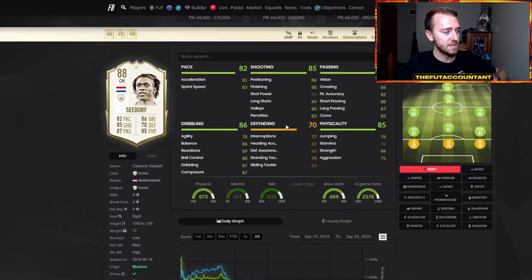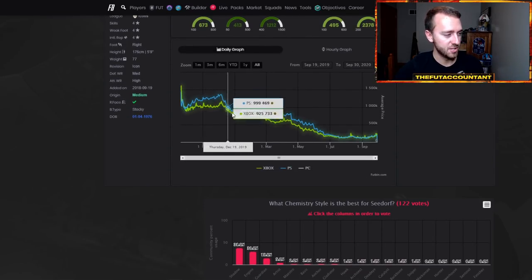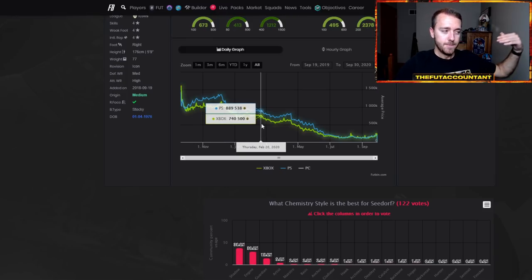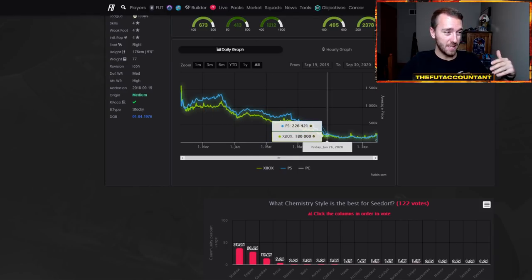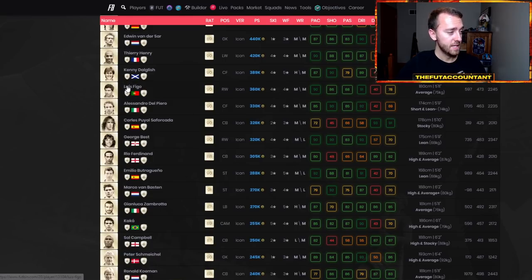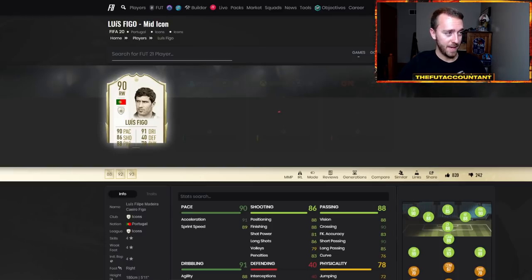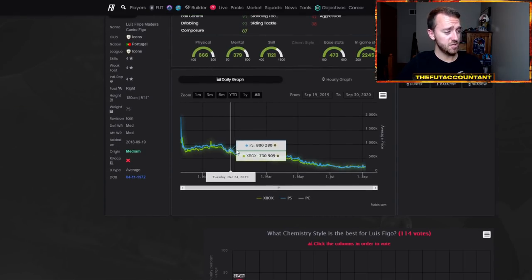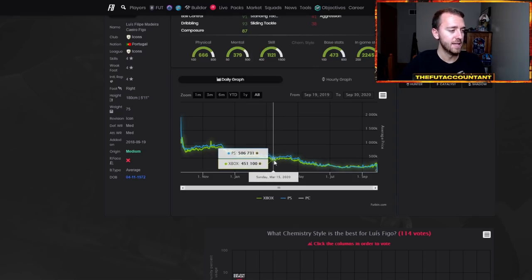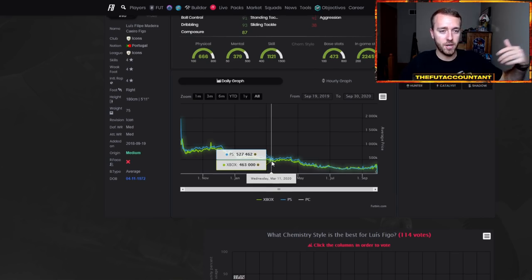Now, Mid Icons — I want to talk about this a little bit. Mid Seedorf from last year: even though you might think that Mid Icons going out of packs could cause them to rise because they get rare, in reality what it looks like is a lot of these cards don't really rise after they go out of packs — they just become rare and fluctuate a little bit more. Look at this Figo card: goes out of packs, stays about the same at 645K, still dropping around 30-40K, but he probably just fluctuates a lot better on the market.